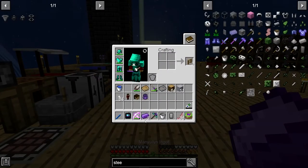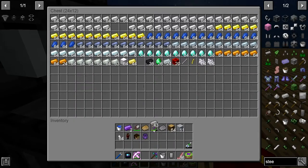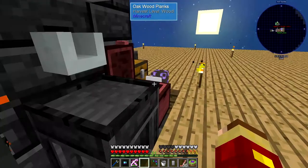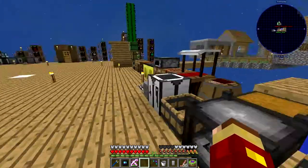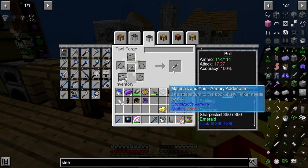We still got time — then we'll go to the twilight forest. We have to get prepared, you know. I'm prepared! All you need is a bow and sword. We have flight, we can literally traverse the twilight.